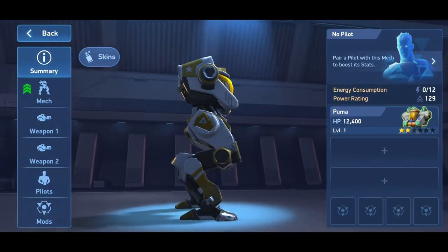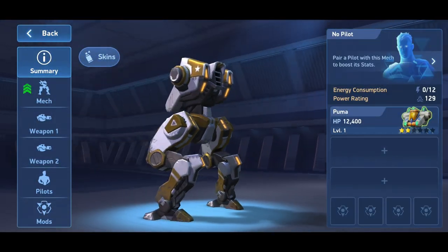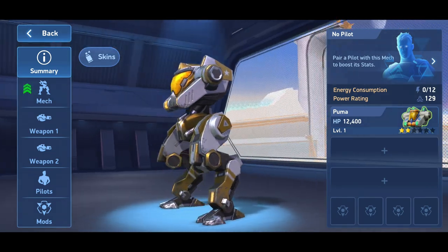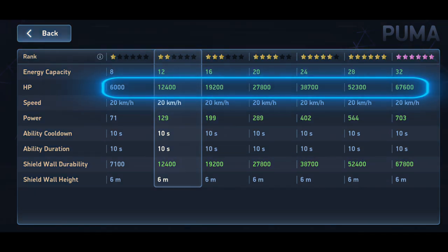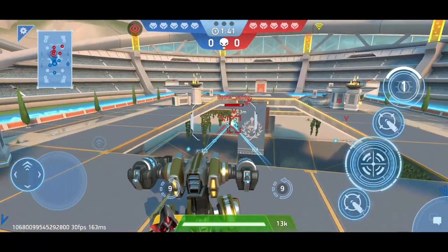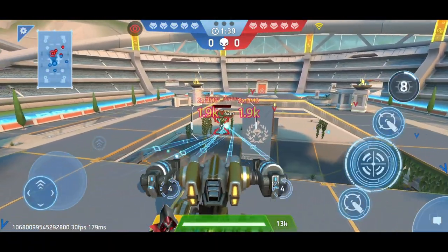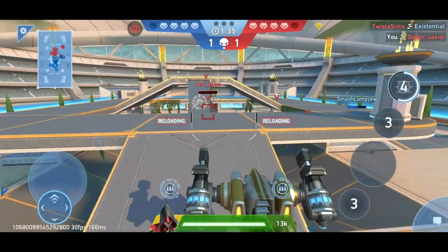Puma has the same health point problem as Slingshot, is less agile, and significantly slower. These deficits are balanced by Puma's ability, Shield Wall, which is similar to Panther's Stasis Barrier but can be destroyed by fire, and an energy capacity of up to 32, allowing him to equip really good and strong weapons. Just like Slingshot, Puma is useful in the early phases of the game but becomes unplayable after a certain point.